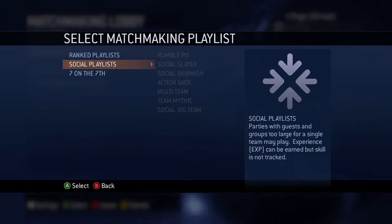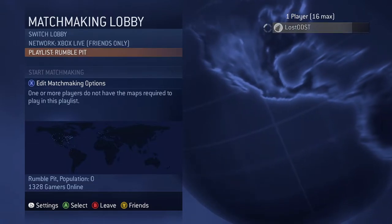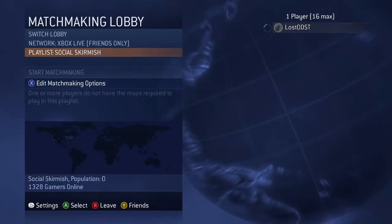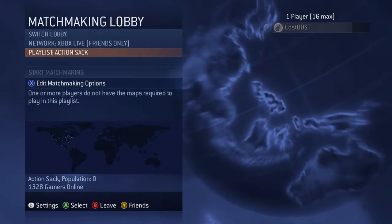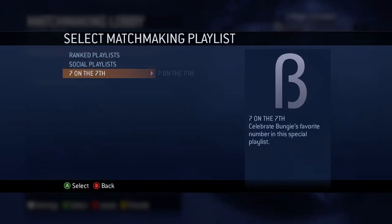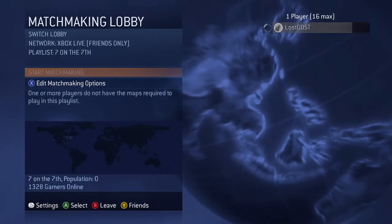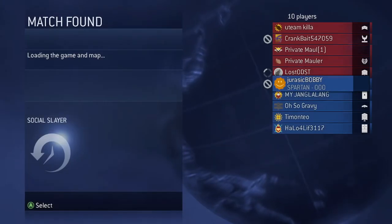Now the social playlists, which should be the most populated. Rumble Pit is zero — I had to actually search to see the count. Social Slayer has a population of 580. Social Skirmish: zero. Action Sack: zero. Multi-Team: zero. Team Mythic: zero. Social Big Team: zero as well. These population counters might not be perfectly accurate — there's probably a few more on some playlists.